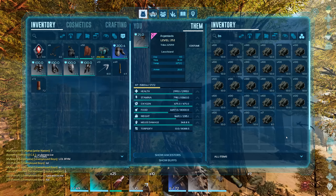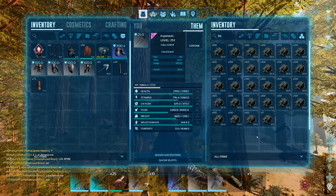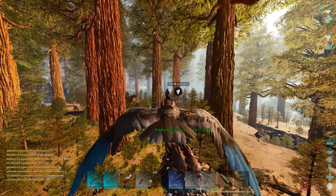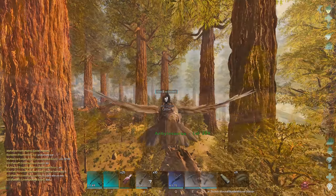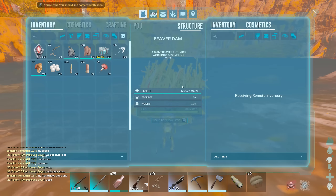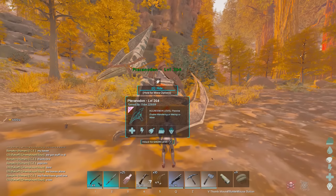Damn, that is insane. That is so much obsidian. Okay, we're all pretty heavy though, so I think I'm going to drop the stone. We got almost 3k obsidian right there. So yeah, this is going to be maybe 1600 to 1700 polymer. We obviously got to get the paste for this, but that's a nice haul.